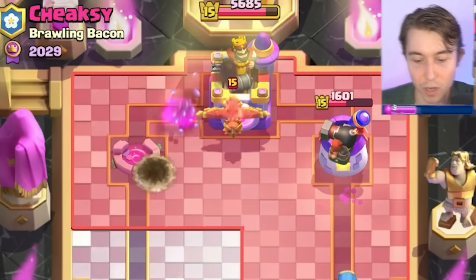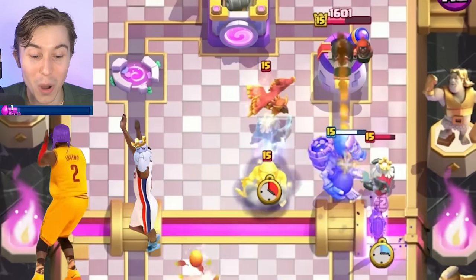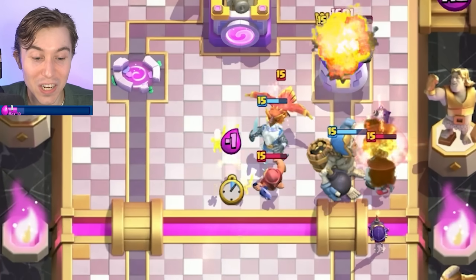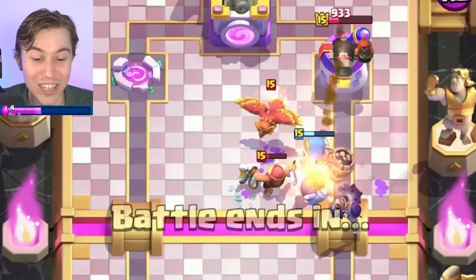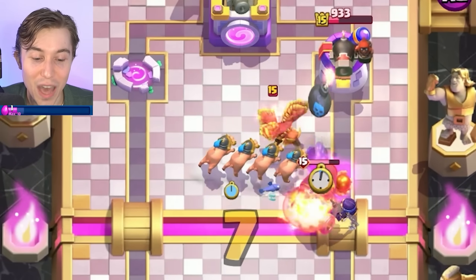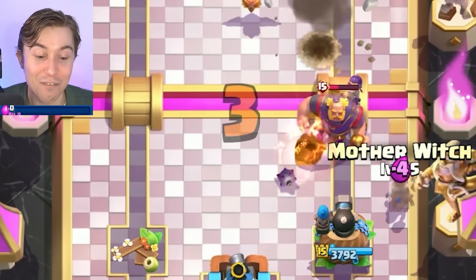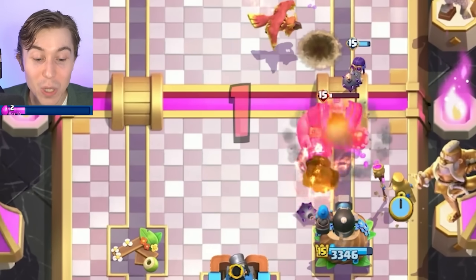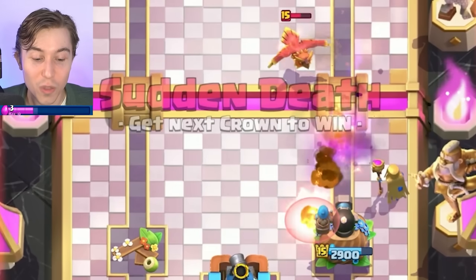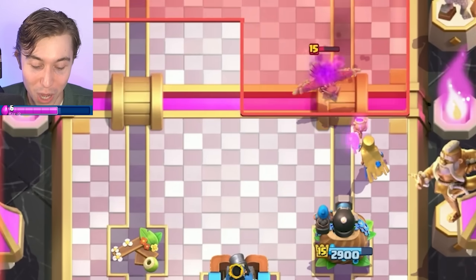I bet he dropped something in the middle, like a Fisherman. We'll see if we can catch it with a Ghost. Look at this Bomber though — it might lock onto the tower, and it is! It bounced from the Royal Ghost onto the tower! Insane value! Even if you go RG, that is so far away from me and the Evo Bomber is still alive! How is that thing mutilating an Evolved Rail Giant only giving him one hit on the tower? Insane value from that Evolved Bomber.